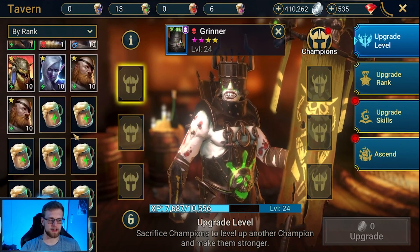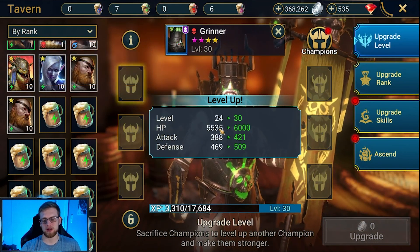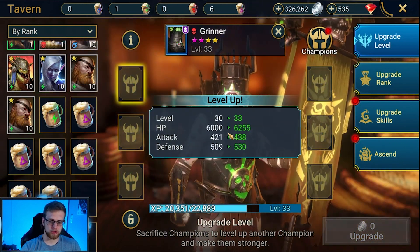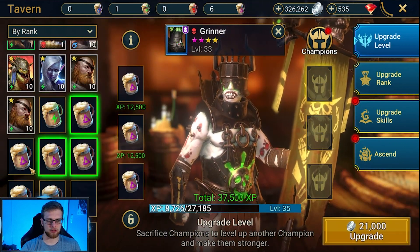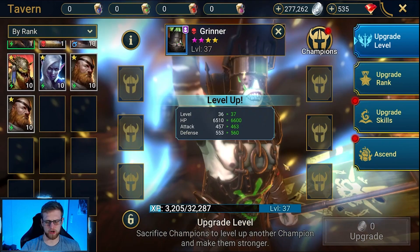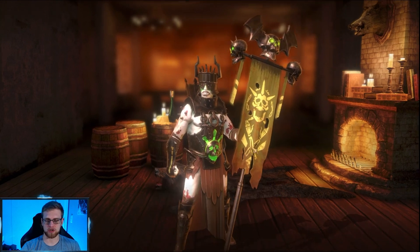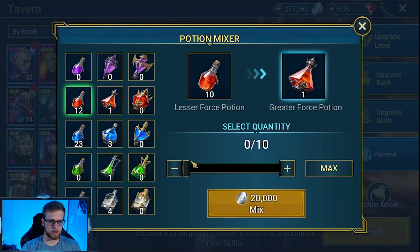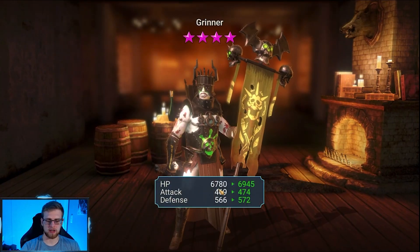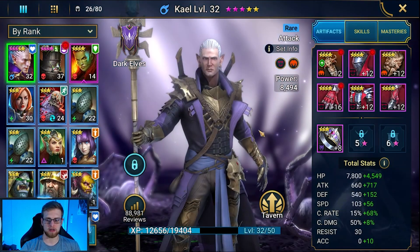Let's go ahead and drop some incorrect-affinity bruisers into him to level him up. You can see his HP went up about 500 — still a little ways away — goes up another 200. He's level 37 now. When we ascend him, that's another little boost to his HP. Let's go ahead and ascend him — give another level of ascension. So he's fully ascended now — 6,900 base HP. Every single extra point helps out tremendously.